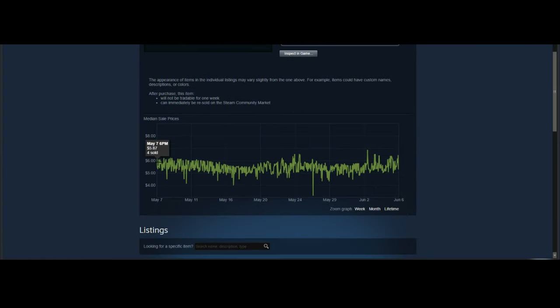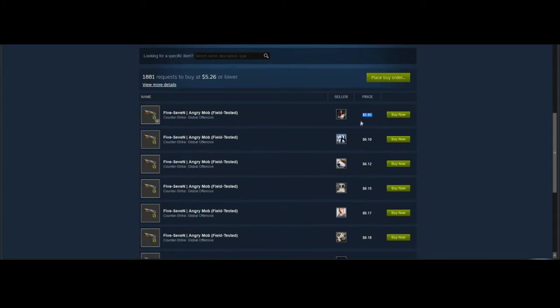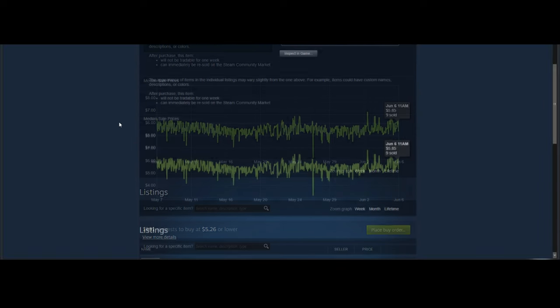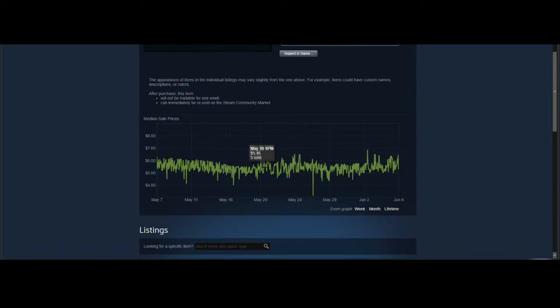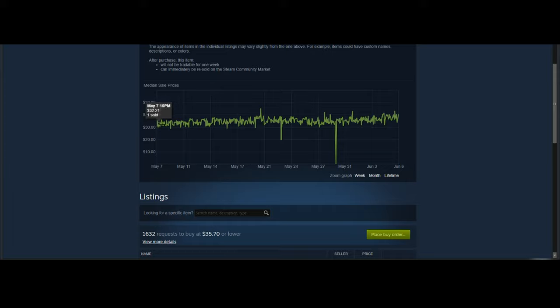The next skin is the Five-SeveN Angry Mob in field-tested condition — about a $5 skin right now. I chose this over the See Ya Later because this one tends to be newer and more desired; people really like the look of it. It's an interesting covert skin for the Five-SeveN and it's definitely going to drop to about $3 during the Summer Sale.